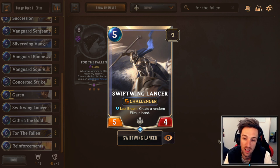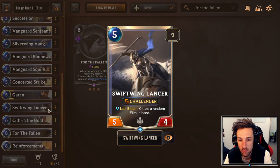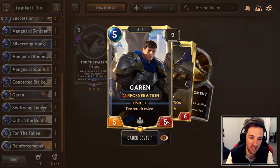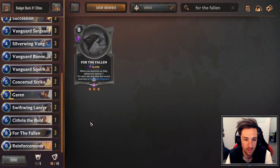Swiftwing Lancer is 5 mana, 5-4, last breath: create a random elite in hand. It has Challenger. It's a really good mid-range unit for fighting for the board, generates value, which is quite important against control decks, and it's just a decent unit all around. This is probably the card you would cut to replace with more optimized units. Simply take out 2 Swiftwing Lancers and put in 2 Garens — that would be the way I'd recommend the most.